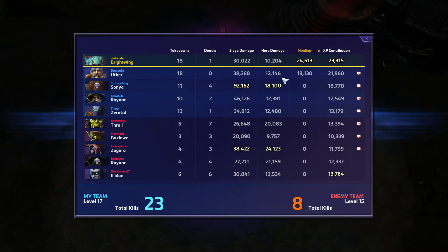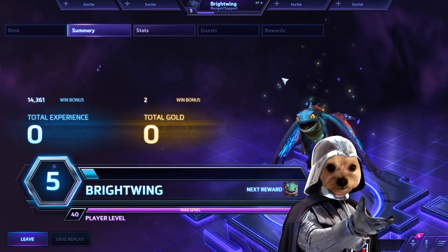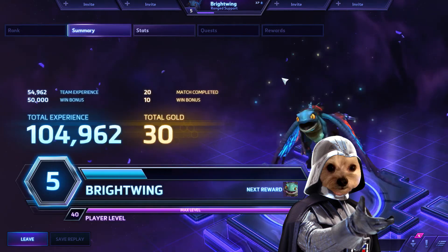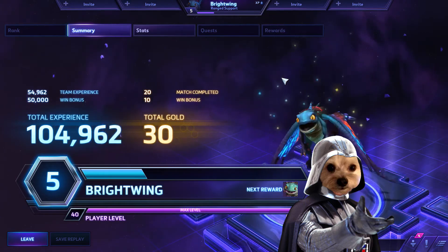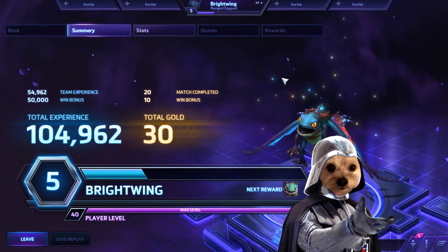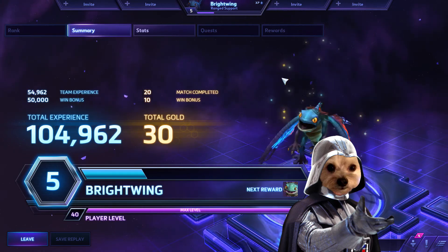I might do another video on Brightwing to go over more of a healing build. This build is more focused on utility — we took Mule to keep structures up and Bribe to steal mercenary camps, even though there aren't very many on this map. That's the alternate build I like to use for Brightwing when I'm not going for full healing. Hopefully you guys enjoyed, and I look forward to talking to you next time.